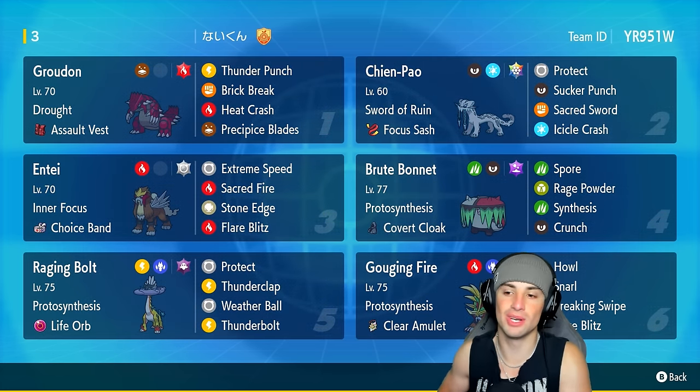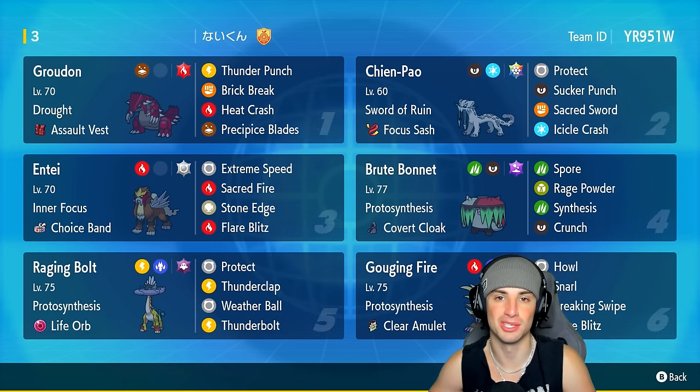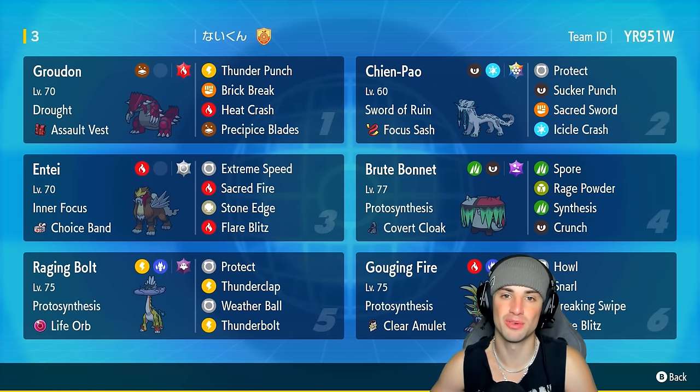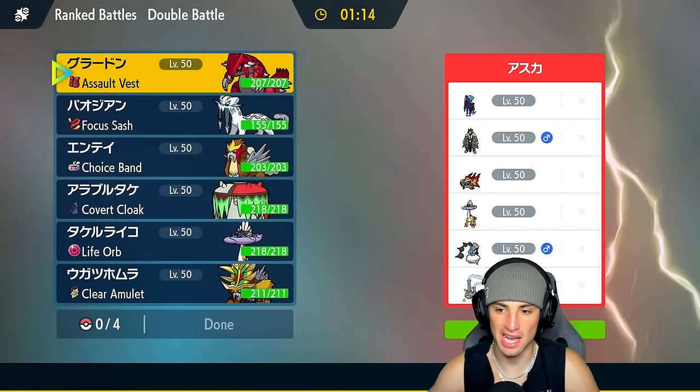If you want to run the team yourself, the rental code is in the top right-hand corner. If you enjoy today's video, don't forget to smash that like button and subscribe to the channel. Without further ado, let's hop into our first match showcasing this Groudon team, going up against the dreaded Shadow Rider Calyrex.